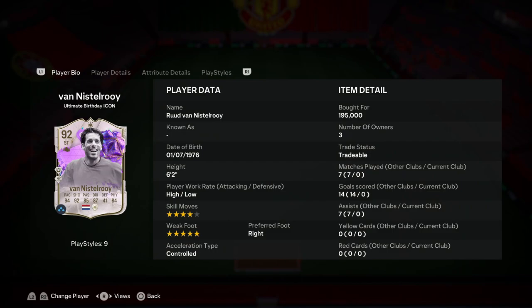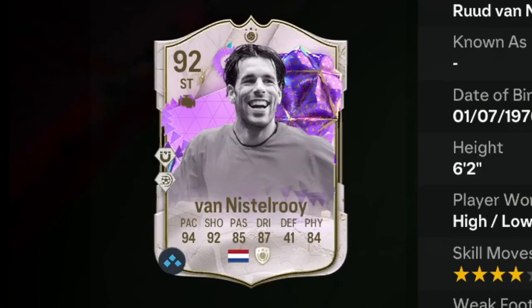We're looking at a card that has 4-star skill moves with a 5-star weak foot, high/low work rates, and he is 6'2. His current acceleration type is controlled. 94 pace, 92 shooting, 85 passing, 87 dribbling, 84 physical.